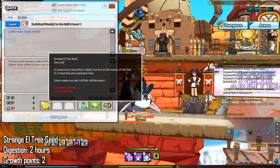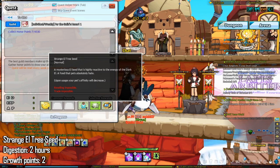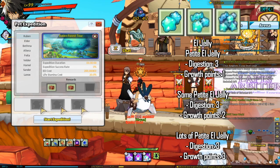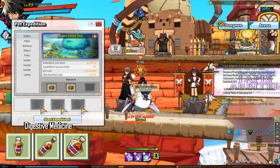You can also give strange el tree seeds to your pets — these can be obtained from the weekly guild quests, take two hours to digest, and give two growth points. You can give your pet el jellies, obtained from pet expeditions — refer to the link in the description for more info. You can speed up your pet's digestion with digestive medicine, also obtained from pet expeditions or bought off the board from other players.